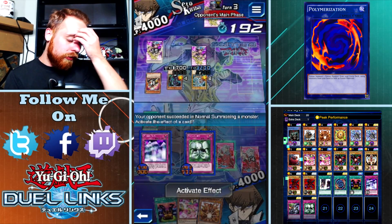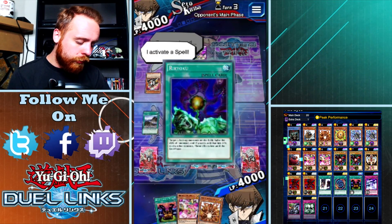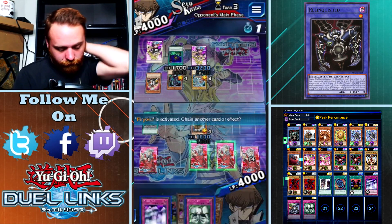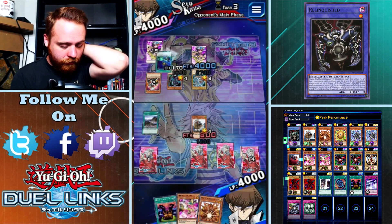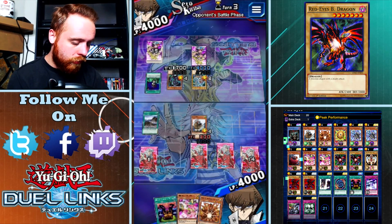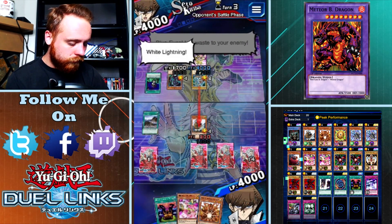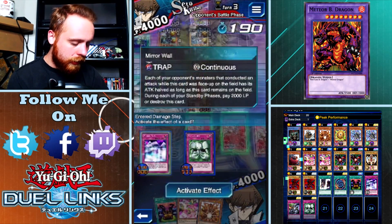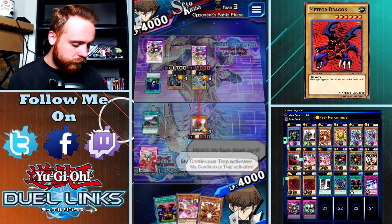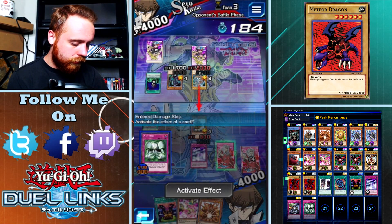Kaiser Seahorse - he's wanting to summon another Blue Eyes. And Riryoku! That kind of changes things. Now I have to use Mirror Wall - if I don't use Mirror Wall now, then I lose. Lay waste to your enemy - White Lightning! You think that'll work on me? Here's my face-down card - my continuous trap activates. 1200 - yeah, we'll live. We'll live.